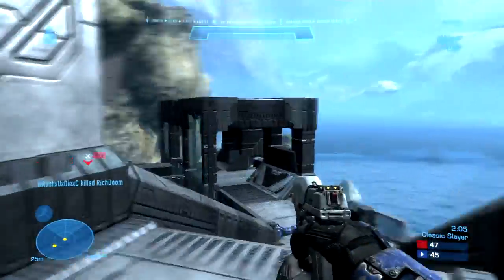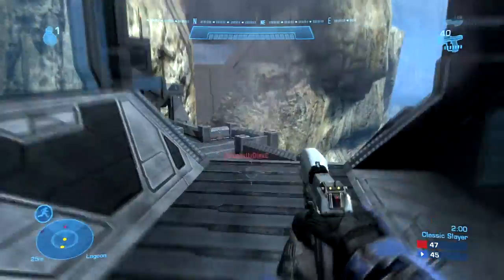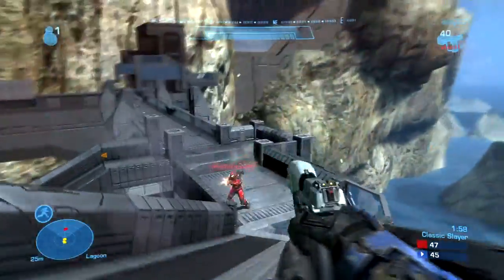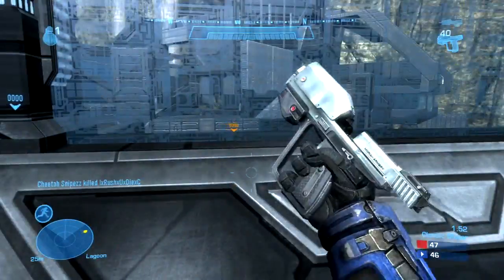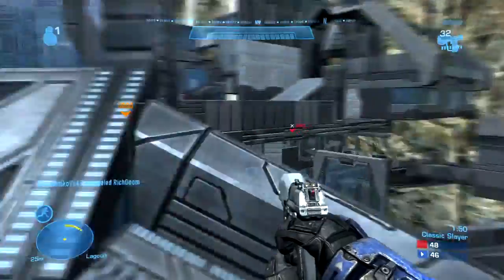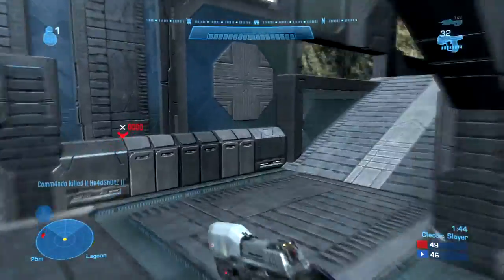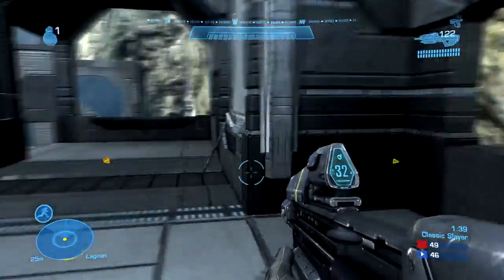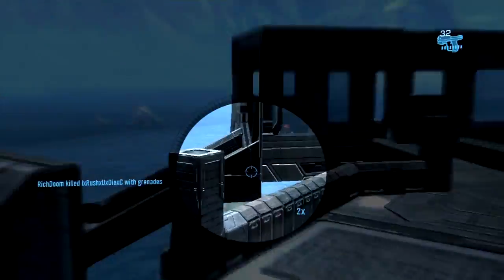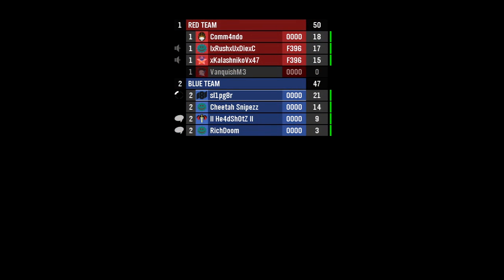Button layout and sensitivity is something a couple of people have been asking about. I'm running six sensitivity and Bumper Jumper. I don't use loadouts very often — I pretty much use Sprint all the time. I find loadouts aren't really effective for me. Armor lock, for instance, just ends up getting you killed. When I see somebody armor locking I'm just excited — he can't move, and we're gonna annihilate him.